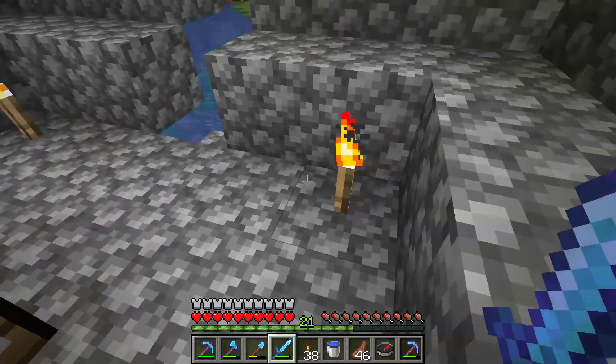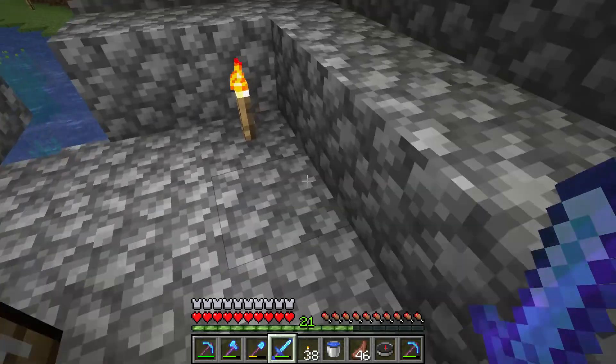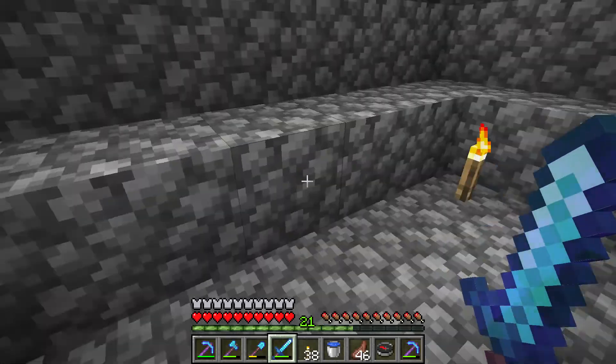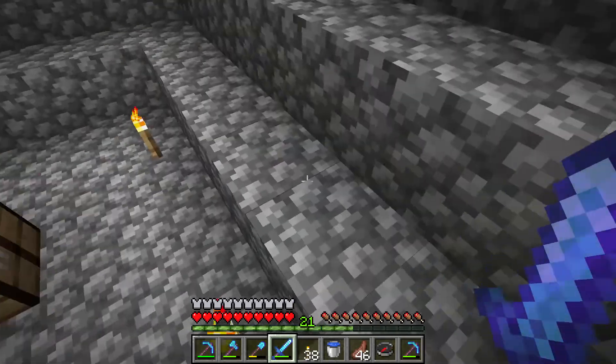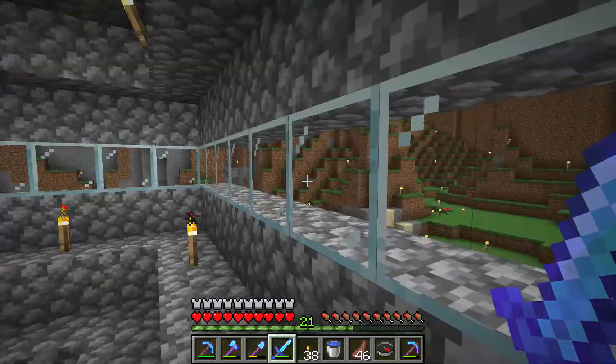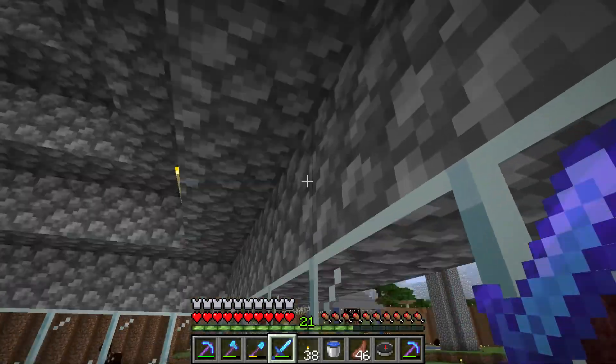I started off by making a 5 by 5 at the bottom, then I added a single layer of rose around the floor one, two, three, four times, then I added the glass blocks.